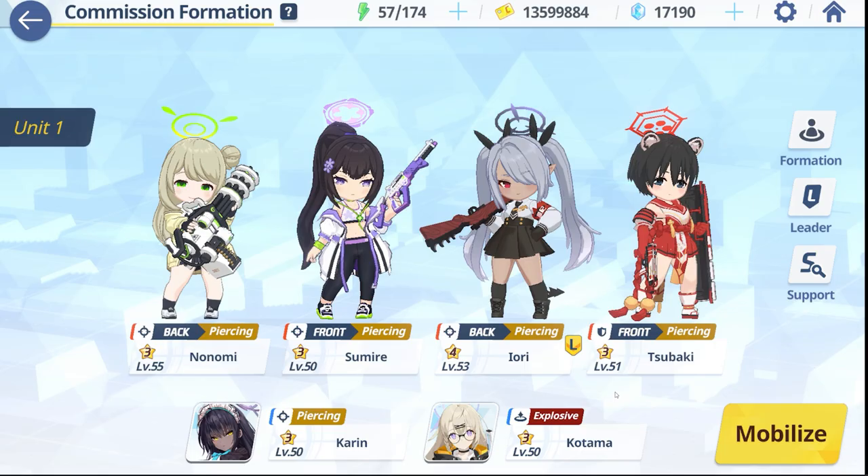For my team comp, I brought in Subaki, Yori, Sumire, Nonami, Karen, and Kotama. I just try to stack as much damage as possible and blow through it, because 08 is actually really hard. Let's talk about the special team real quick and who you can sub in and out.